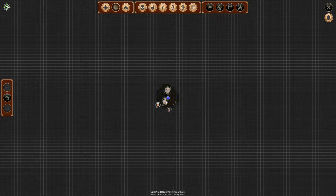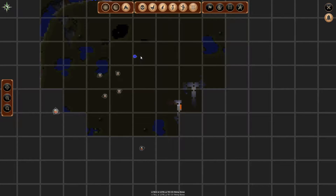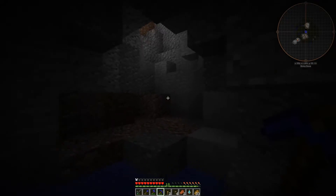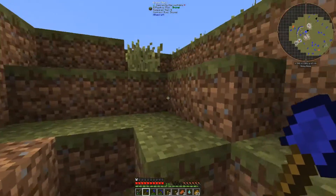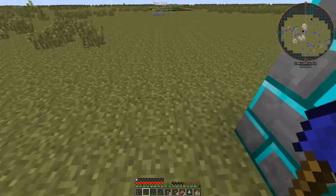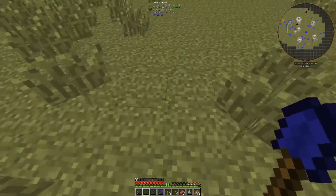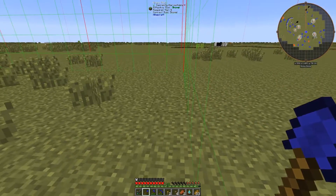Oh, look — already a mine shaft! A mine shaft, for people who don't know. If you go three chunks in that direction, one chunk over here — I think I can manage, might have to go four chunks and three when I get out. One, two, three, four — then turn one, two, and three — and it was at the end of the chunk. Wow, I'm really precise on the end of the chunks.